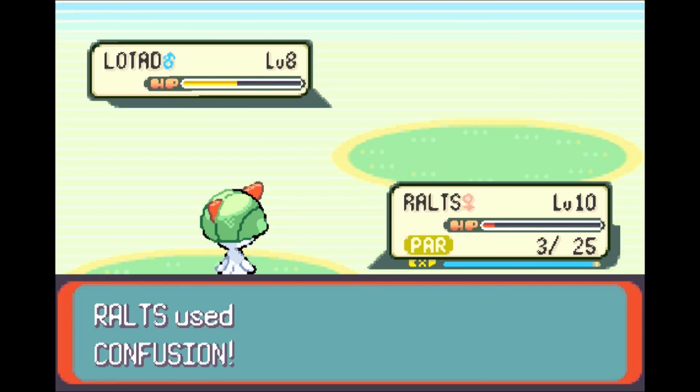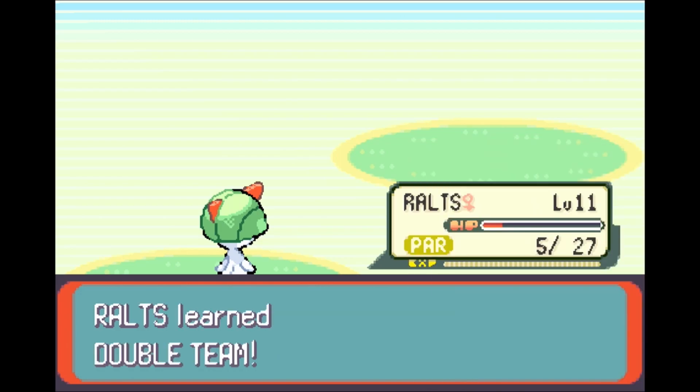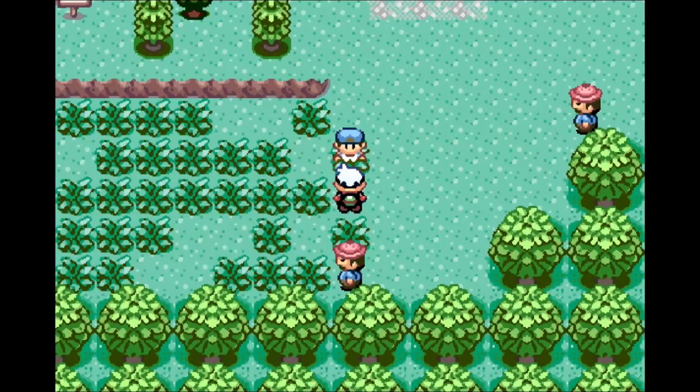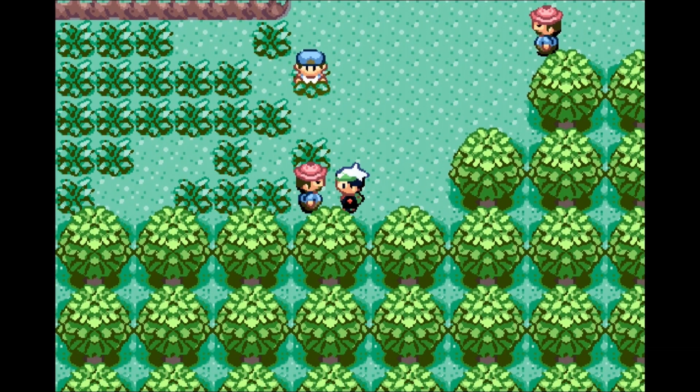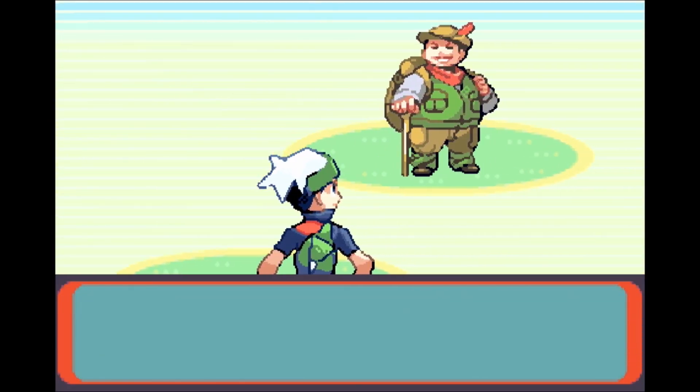Don't count my chickens before they hatch. We're good. Well done, Ralts — 126 EXP, all to Ralts. Level 11. And learns Double Team. Double Team is a move that raises evasion on a Pokemon. We might keep Double Team on Ralts forever, depending on if it makes sense within the context of Ralts' final moveset, if we have something that a stall would be necessary for.